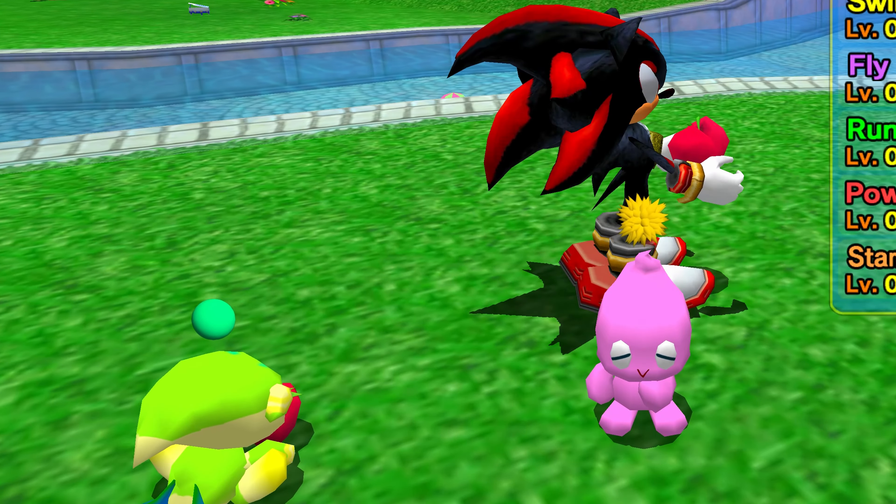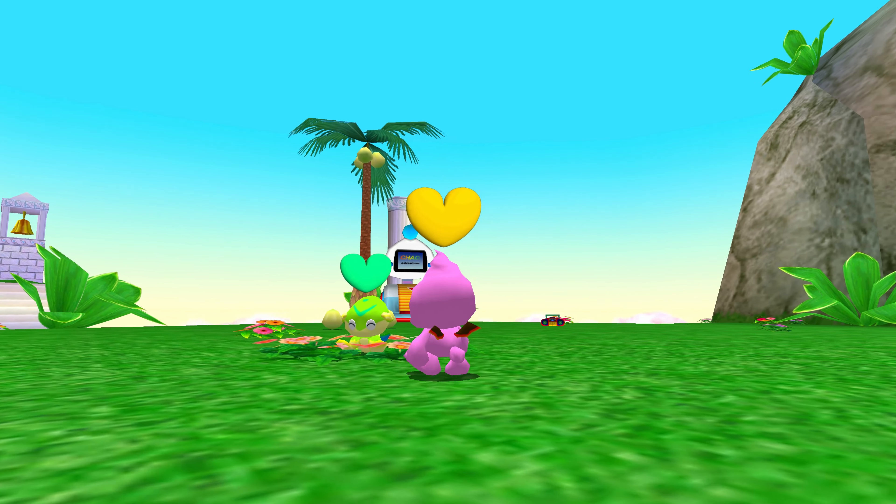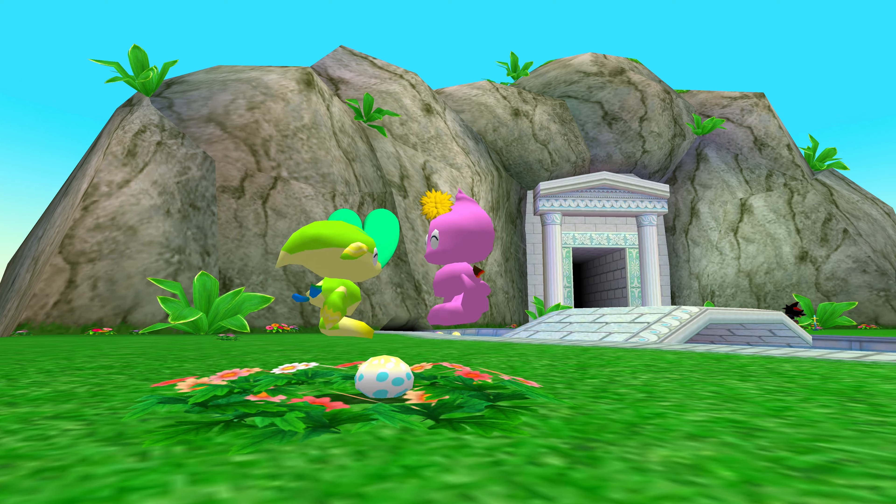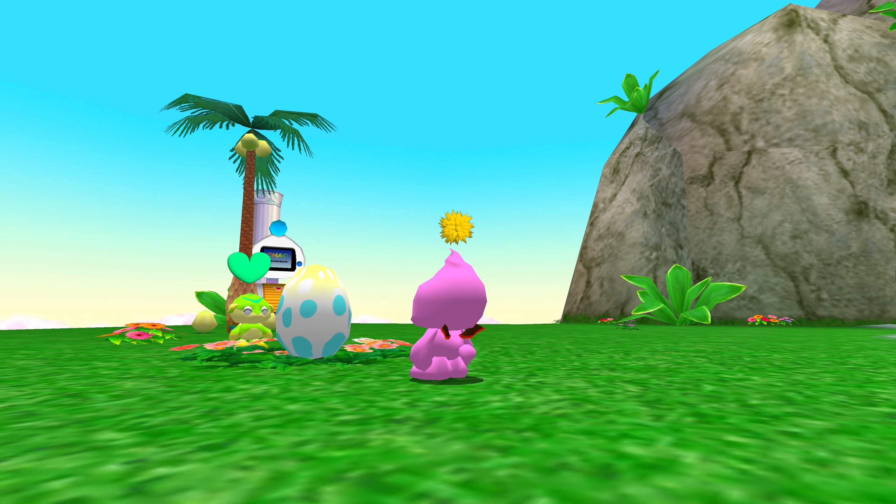In order to breed them, you'll have to buy two heart fruits at the black market. Keep in mind that you can only breed adult chow, meaning they've already evolved once. Finally, give a heart fruit to your two-tone chow and the other to your monotone chow.